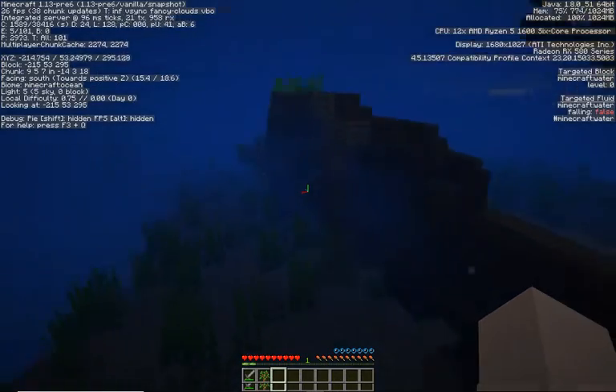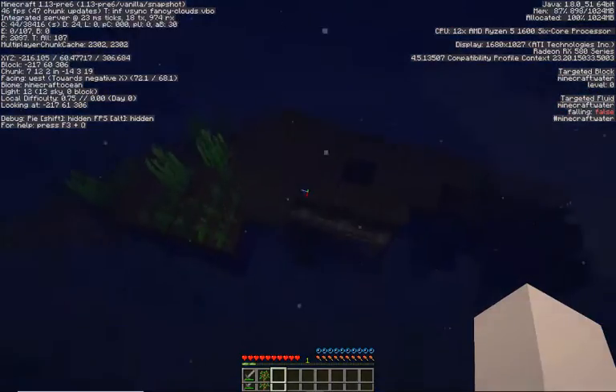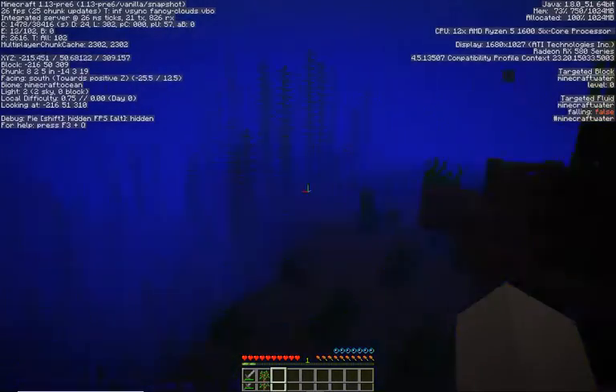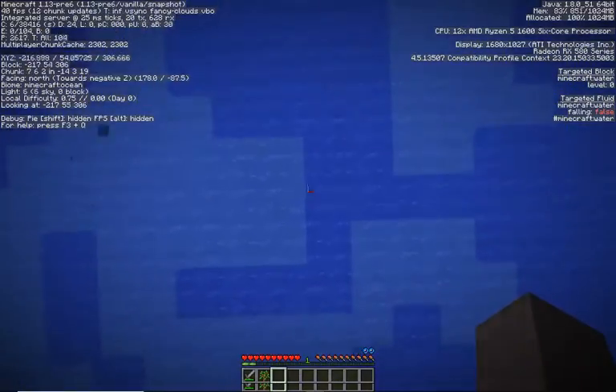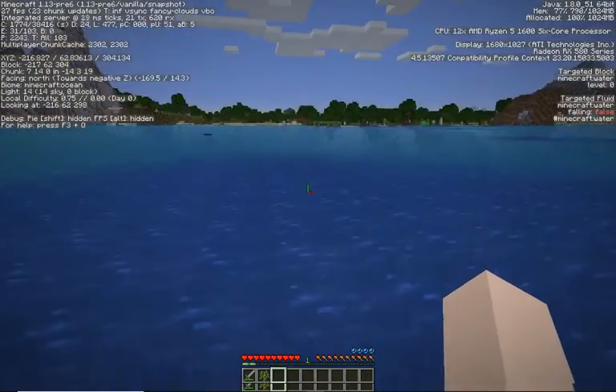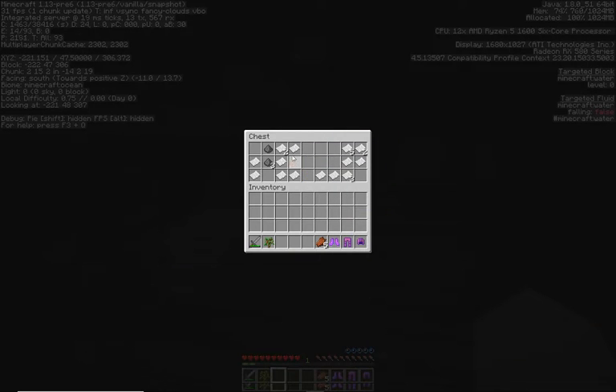As you can see there aren't any air pockets and the oxygen bar doesn't immediately replenish. It's a bit dark. Can't find its chest and it's a bit dangerous. Might just chill out in the ocean - actually maybe a bad idea since there are drowned. Aqua Infinity - perfect! Ow, evac!